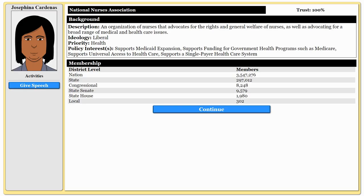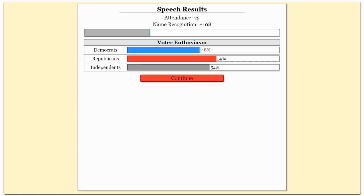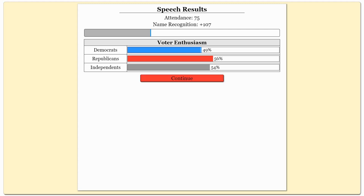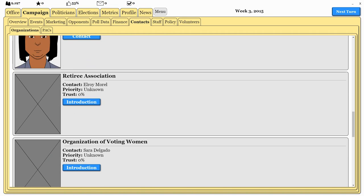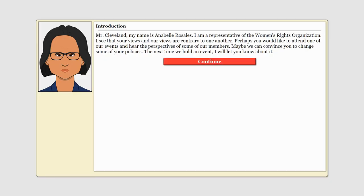I'm going to attend their events and see if I can create a relationship here. If I can, I can give speeches and potentially get some voters. You can see we actually got some Democratic voters through the speech. But keep in mind, every time I give a speech it's essentially five hours off my schedule — time is money, just like a real election. I also want to try and get the Women's Rights Organization here.